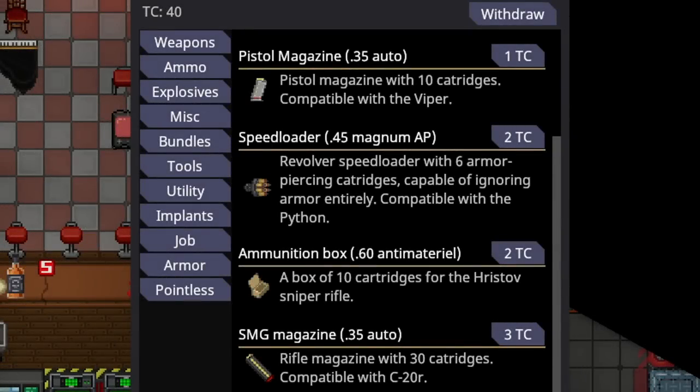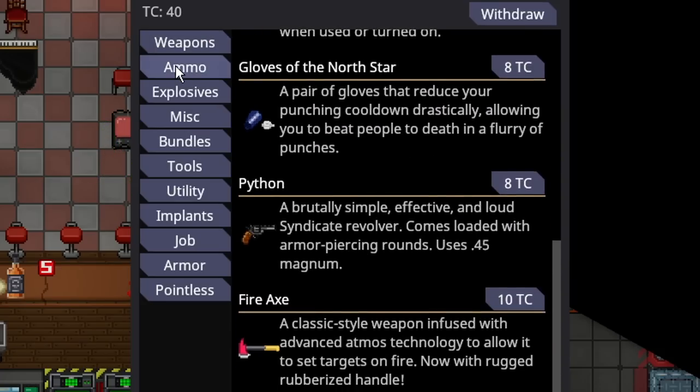Now on to the unique equipment for job-specific syndicates and nuclear operatives. I'm considering nuclear operative syndicate agents because they are referred to as syndicate agents — they just have a more specific goal and work as a team. Nuclear operatives in the ammo tab have no unique weapons, no unique individual weapon purchases.